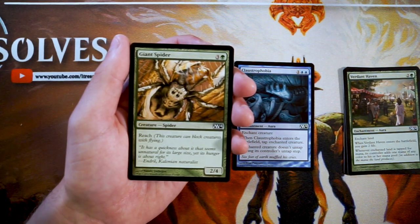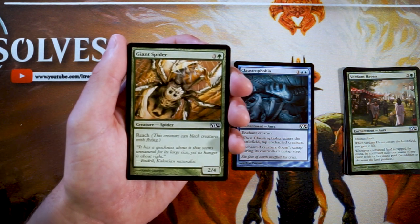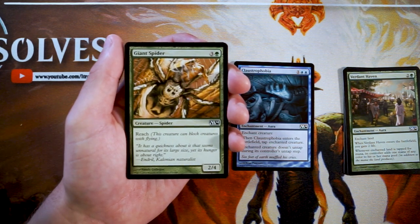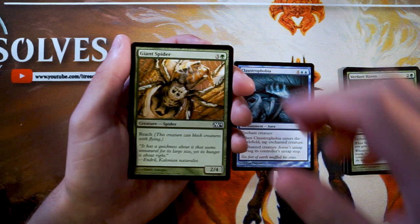Giant Spider is a two-four for three and a green, and it does have reach so it can block creatures with flying. This is a very serviceable four-drop for green — perfectly fine, nothing wrong with it at all. But I'd rather be in green first; this isn't a reason to be in green. Claustrophobia is much more of a reason to go blue in my opinion, so I would not pick Giant Spider over it.